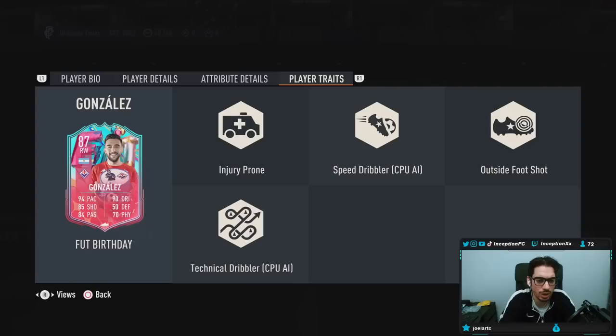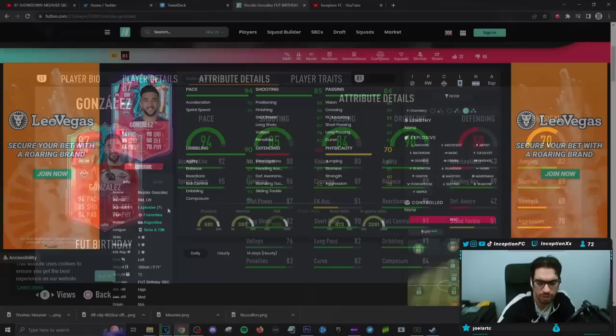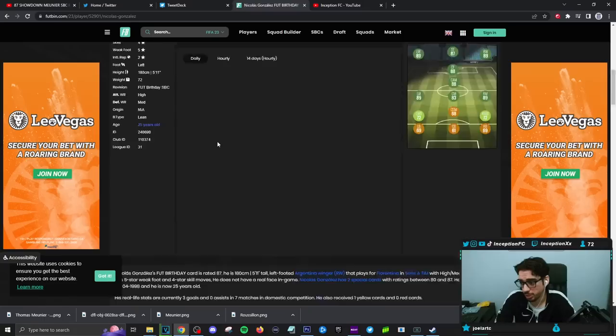In-game player traits: the card has injury prone, speed dribbler, outside foot shot, and technical dribbler. I hate that injury prone is there, but it is what it is. Let's take a look at the body type, because that's going to determine whether I give him a hawk or a marksman.